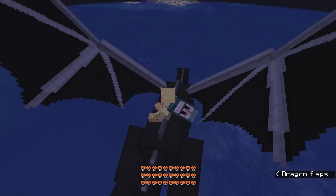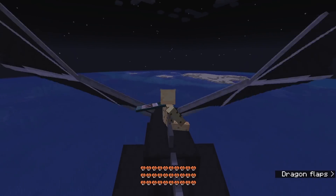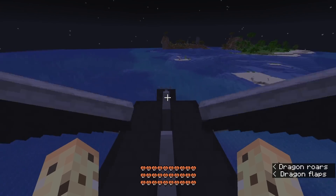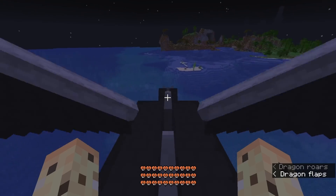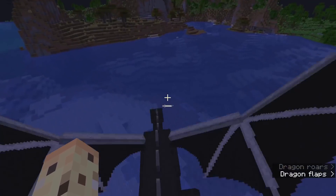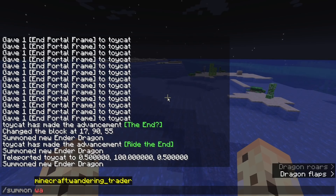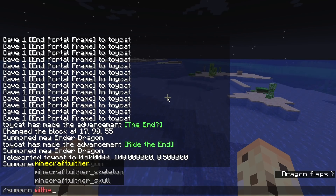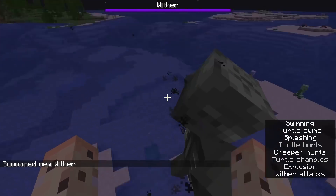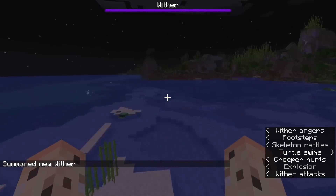There's some fun to be had in here, including — wait, what is that? Oh, it's a ruined portal below the surface. But there's some fun to be had here. At the bare minimum, download the snapshot just so you can ride a dragon. Isn't this what we've all wanted? Before we end though — there's no warden. This is not a 1.19 base snapshot. What happens if we spawn in the wither? Can we pick him up? Apparently no — the wither is unpickuppable.